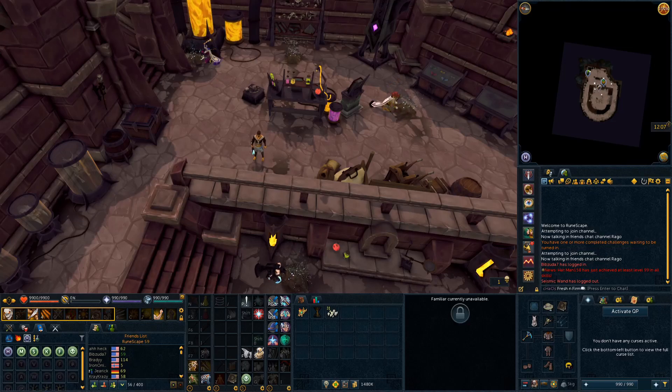Hey guys, what is up? It is Bibzuda7 here again, and welcome to another archaeology mystery guide here today at the brand new Orthon dig site. In this video, we're going to be solving the Know Thy Measure mystery, which is the one that unlocks the third excavation area, which is known as the Moshka dig site area.